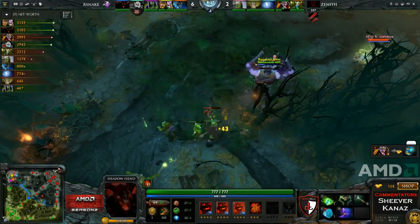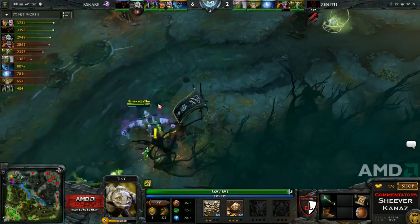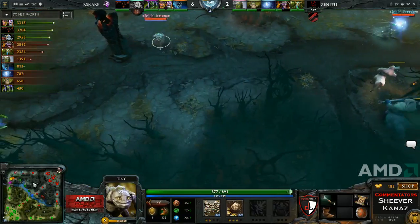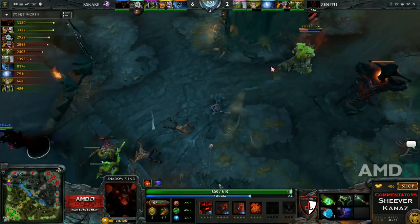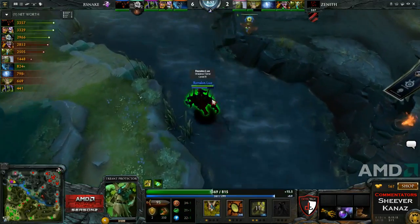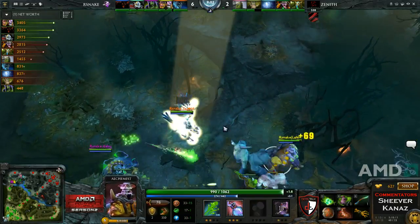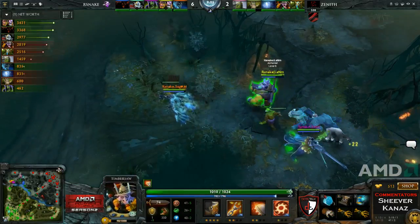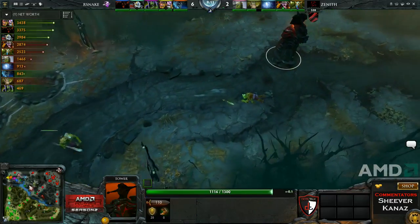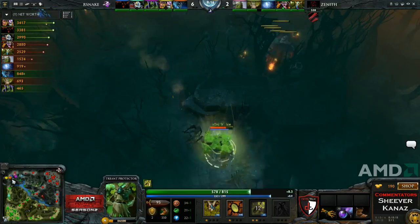He's doing really well on the Timbersaw. Clockwork's typical strategy of walking up next to them doesn't really work particularly well against Timbersaw. With the help of Nature's Prophet it was an easy kill. Also the Whirling Death is instant, so Battery Assault doesn't stop you from casting it — unlike other things. For example, Shriek can't cast a stun during Battery Assault because it keeps being interrupted.